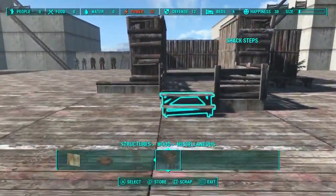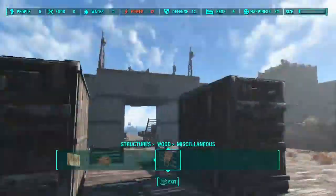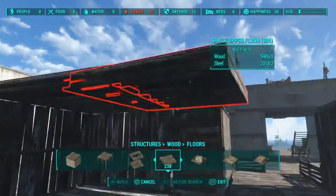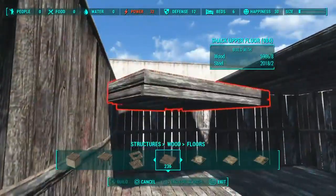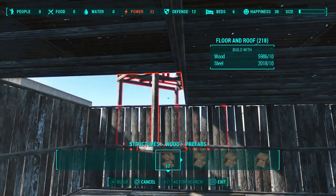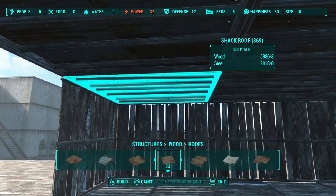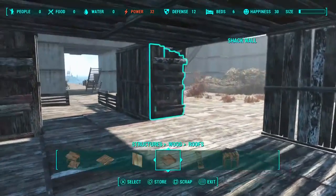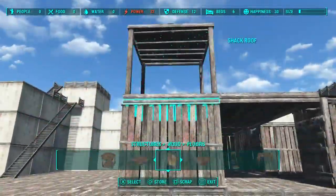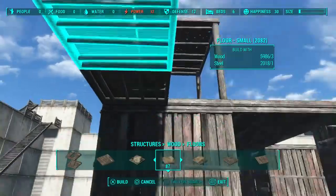Now we'll put our gardens in. These are improvised gardens - they're not an actual garden piece. I do this by just snapping some staircases in here, take these back out, and then just put some plants in. We don't have to worry about the right side because we're going to cover that up with fences eventually. So we'll just finish our deck off.